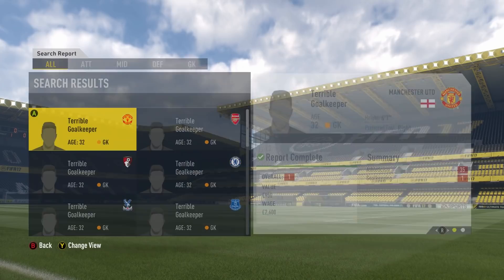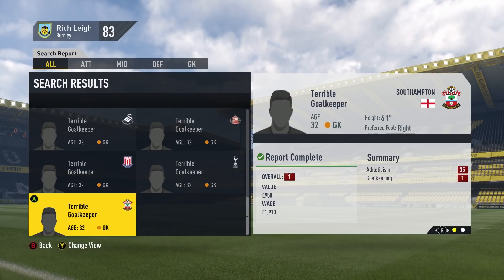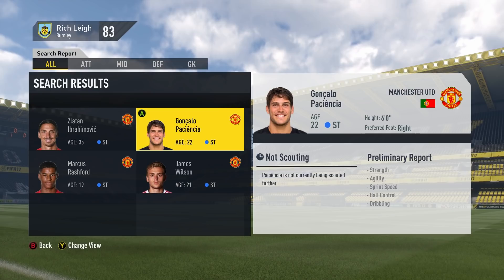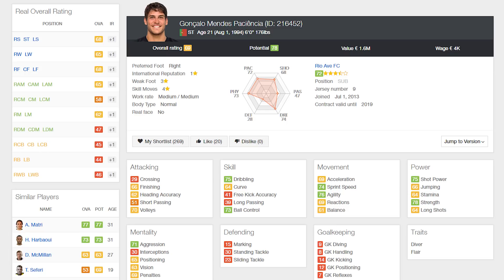It looks like so far no one's signed one - yep, every team still just has terrible goalkeeper. This game is so dumb. An equally important question though: did Manchester United sign any strikers? They usually do. They didn't sign a goalkeeper, but they did sign Goncalo Paciencia for 1.6 million. His goalkeeping stats aren't the best, and he's only got 78 potential as a striker as well. Manchester United are just programmed to sign strikers - not just world class ones, but fairly average ones as well.